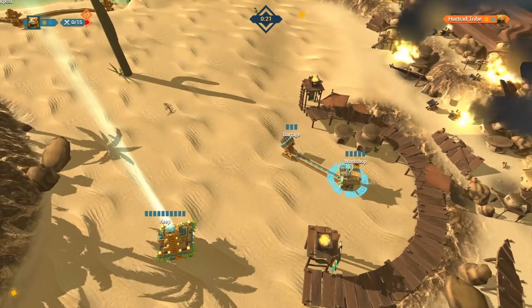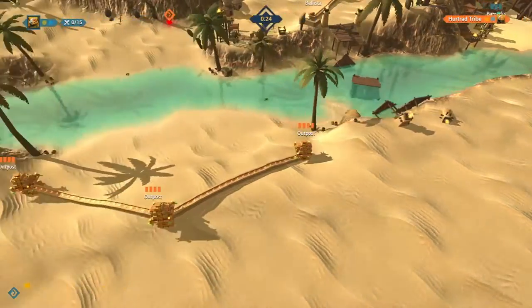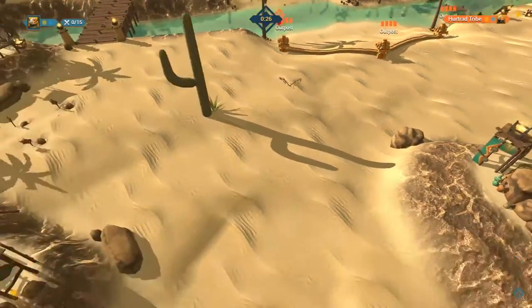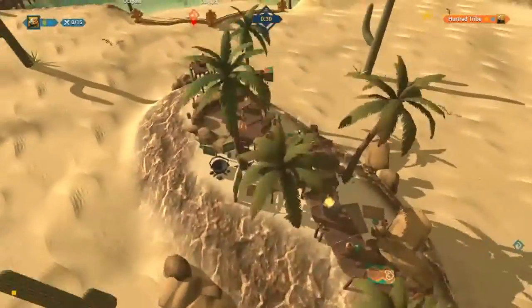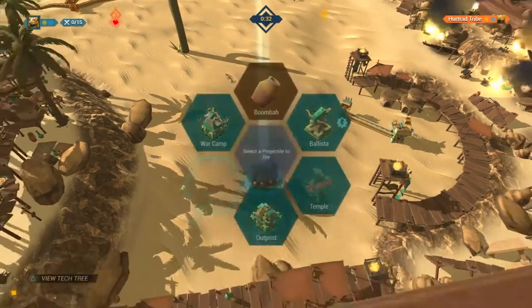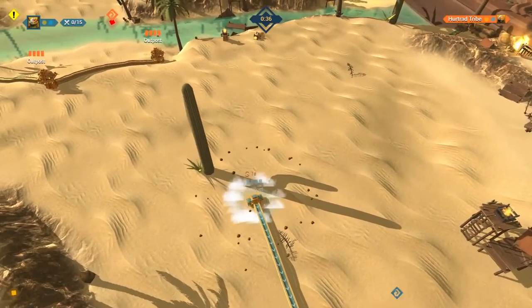The levels get progressively more difficult, tasking you with taking down energy fields and totems among all of the other towers that the enemy has constructed. One word of wisdom: if you can reach the keep from distance with a trebuchet, then go for it. Your main aim after all is to destroy the keep, and this moves the levels forward.